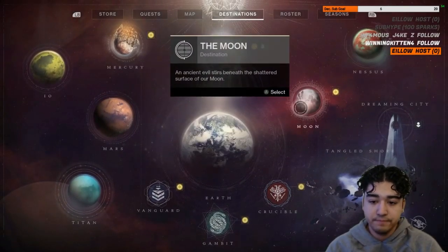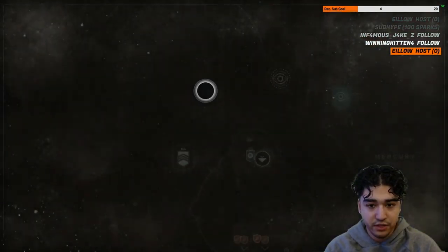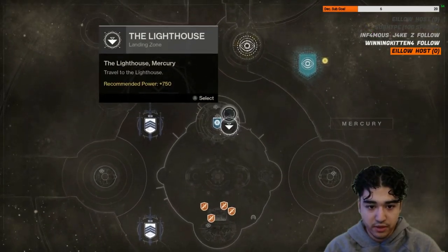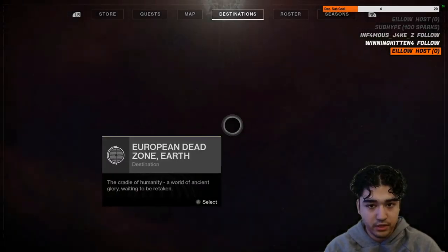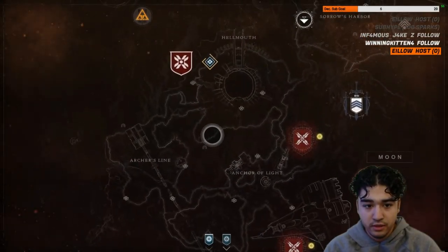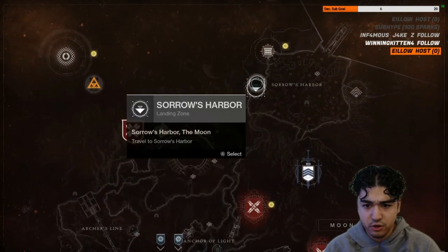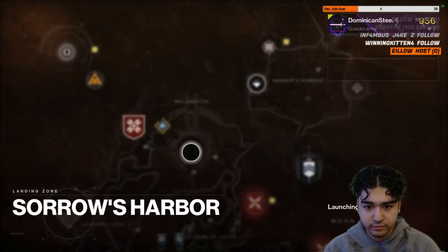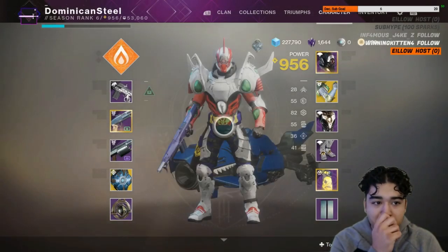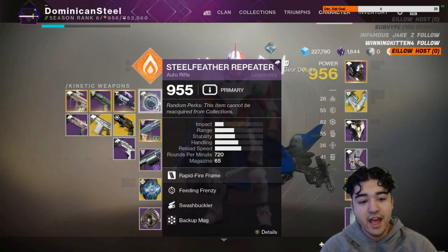I want to load up in a regular activity — not the Sundial stuff. Let's pick a good destination. Loading up on the Moon, and I forgot they took away Vex Offensive. Let's go to Sorrows Harbor and see if there are any enemies down here. This weapon is absolutely bonkers.